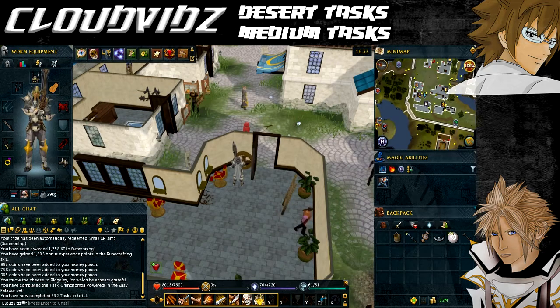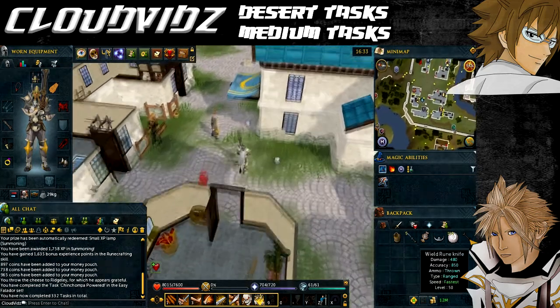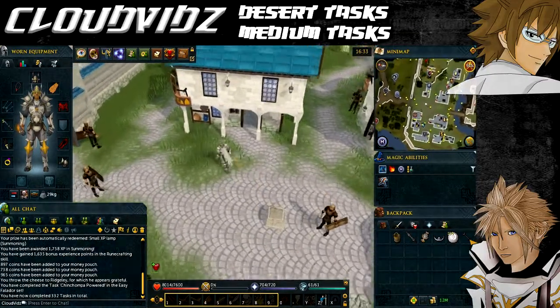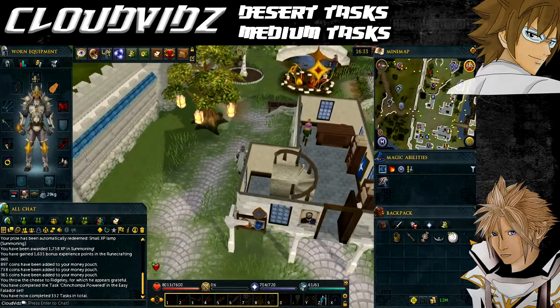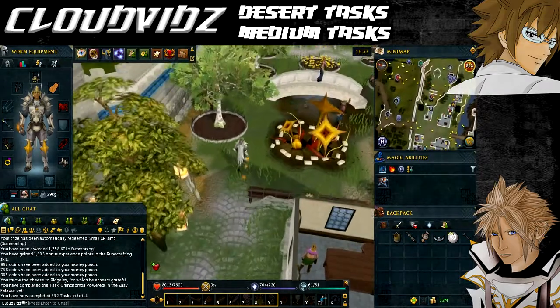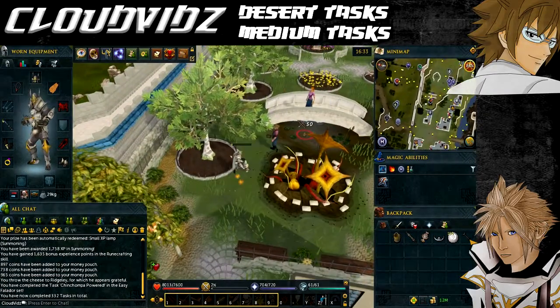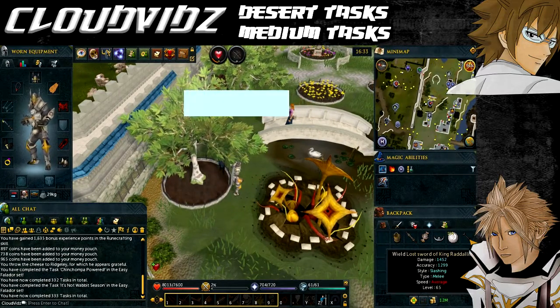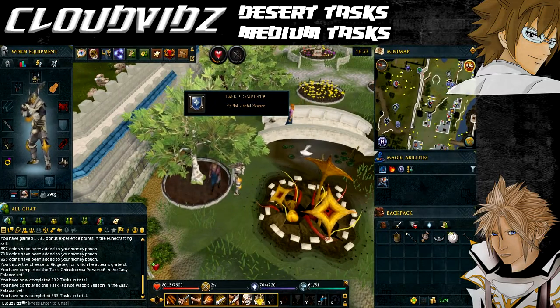The next task is called It's Not Wabbit Season, and that is to kill a duck in the Falador park. The Falador park is just opposite where the hairdresser's is, and that's what you'll use your long range weapon for — whether ranged or magic. You'll see the ducks in the pond; all you need to do is kill one, which you should do in one hit, and then the task will be complete.